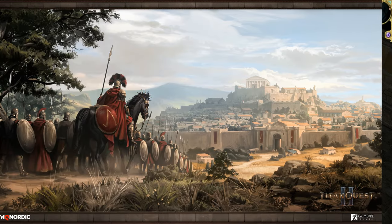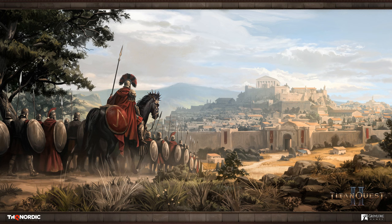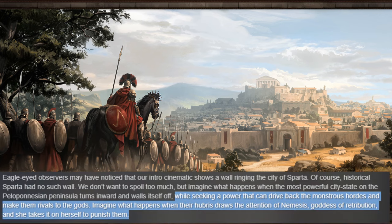Which leads us to the third artwork, where we see a Spartan troop returning towards Sparta. The devlog continues by explaining that there are city walls in the art, but the real Sparta didn't have those historically. It goes on into the game's lore: Sparta has built city walls while seeking a power that can drive back the monstrous hordes and make them rival to the gods.